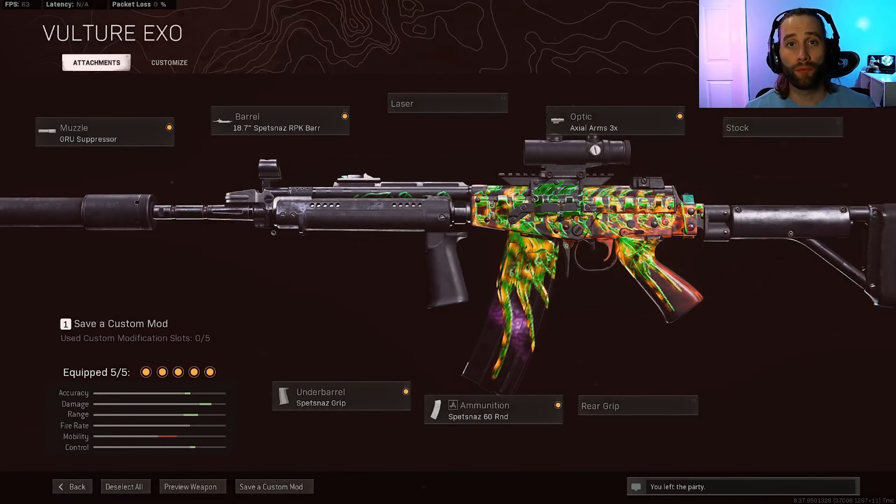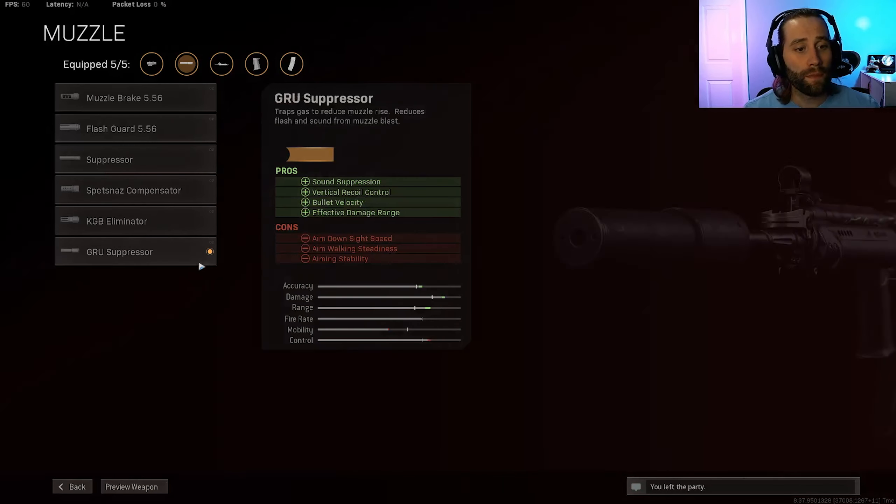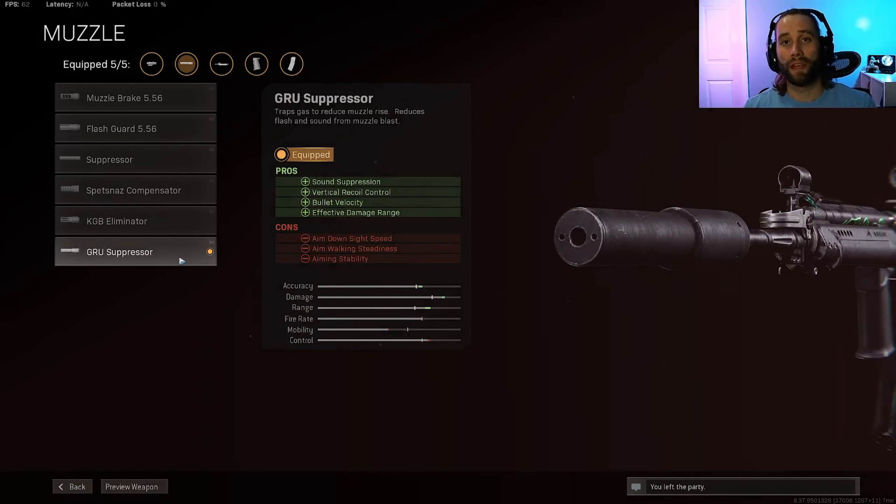Here's my overall build for the FARA. Let me go ahead and explain why I picked these attachments, and I'll give you alternative picks that I think are good options. For the muzzle, since I'm mainly building this towards medium to long range, I go with the Gru Suppressor because it gives you sound suppression, slight vertical recoil control, bullet velocity, and effective damage range — which helps out the most in the muzzle category.